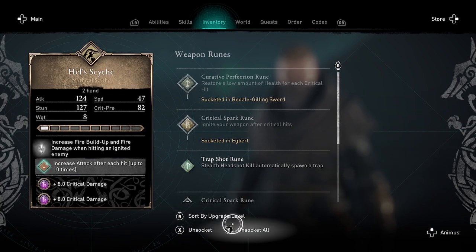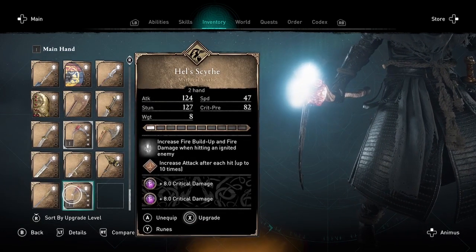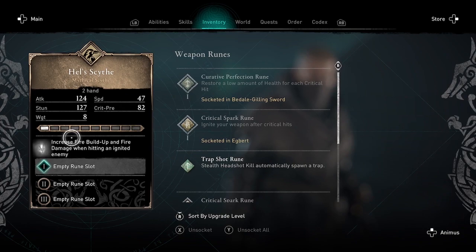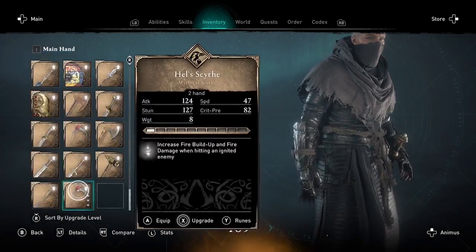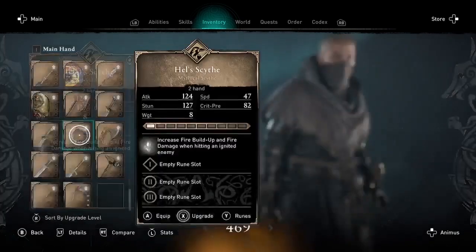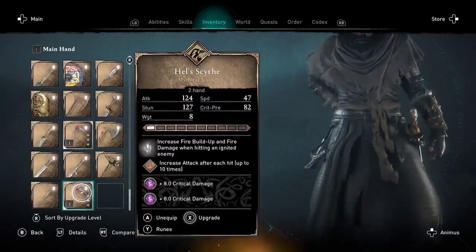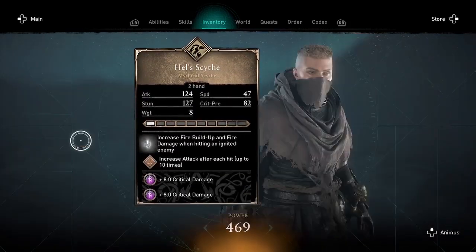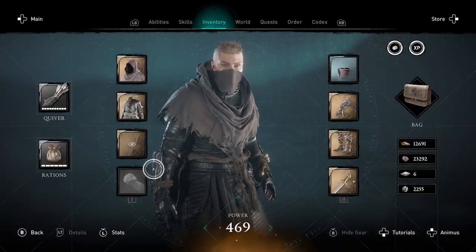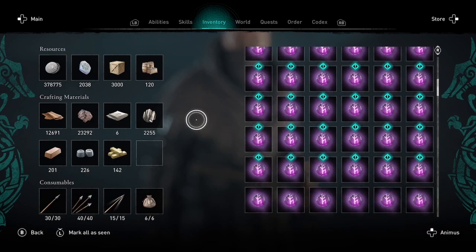Once you've got runes in both of the scythes, you're going to unsocket all from the first one, and then you're going to equip and unequip the second one. By equipping and unequipping the second one, you're going to repopulate the first one with runes that you can unsocket. Then equip and unequip to put runes back and unsocket it all again. You can do this very quickly, bouncing back and forth. Once you get the button presses or keystrokes down, you can do this pretty quickly without having to actually unequip the runes from the second one or re-equip them to the first one. This is just a much faster way to duplicate the runes.